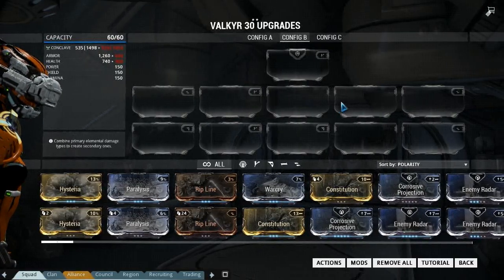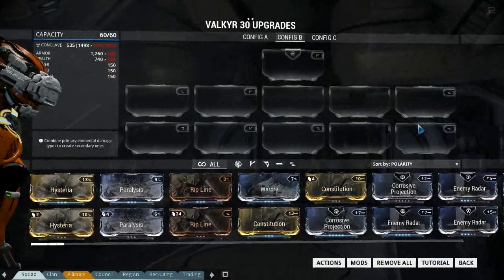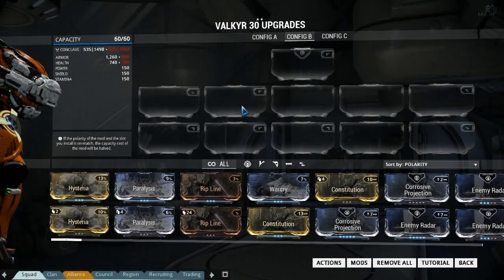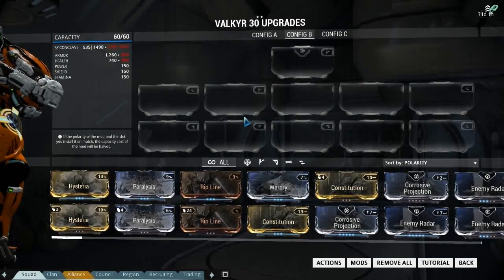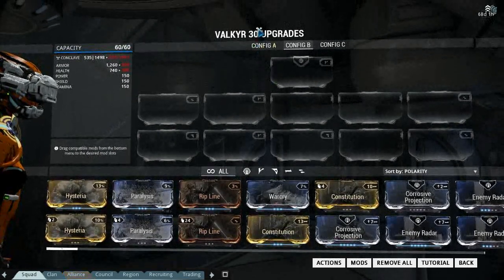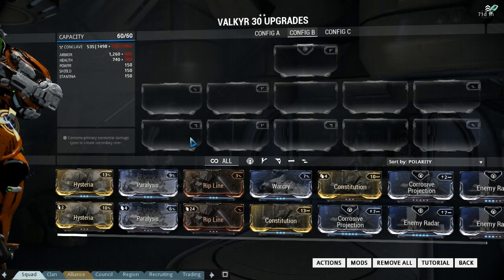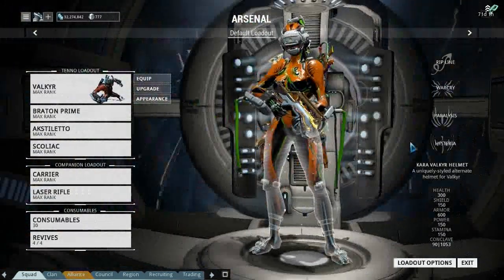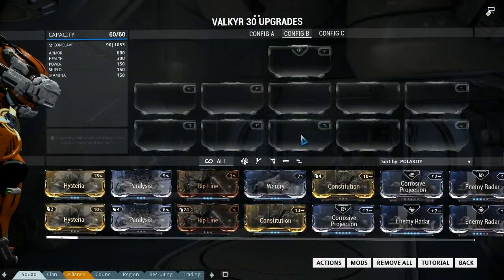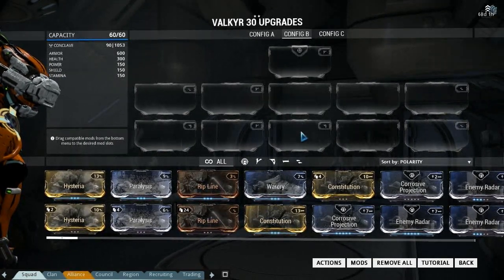She comes pretty much standard with a V polarity for the aura, four abilities around the outside, and two V's which is actually pretty handy for her because duration and power strength go really well in her. What we did though is we forma'd that twice. We dropped one of the abilities which was Paralyze, and we basically dropped in two D polarities.